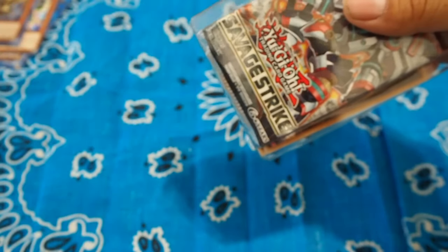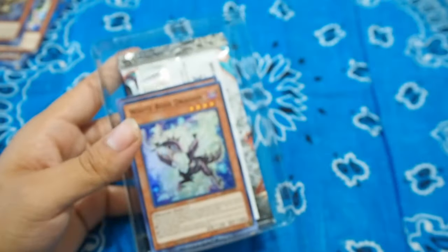Now let's get to the Savage Strike stuff. White Rose Dragon, Grit Sweeper — not the most exciting promos but we'll take them regardless.